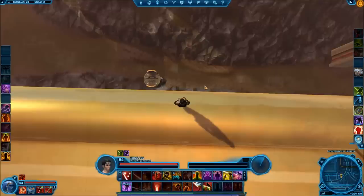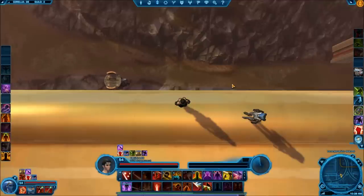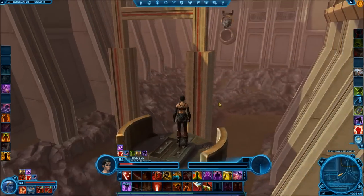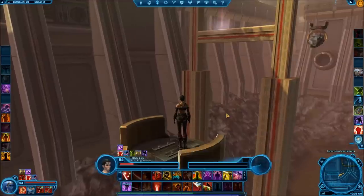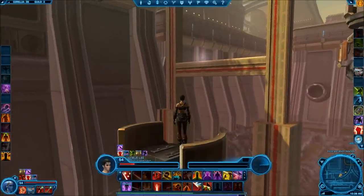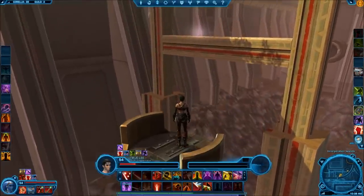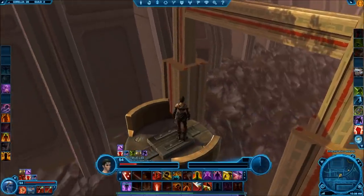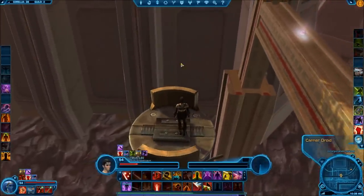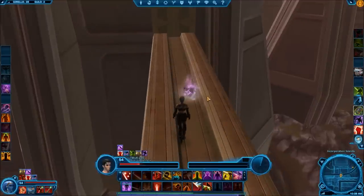You'll need to use some camera control because there might be some pinballing going on. This jump can also be a little difficult — you want to make sure you don't miss the ledge. Once you get a little bit closer, just do a straight jump off this side and go ahead and grab your Datacron.